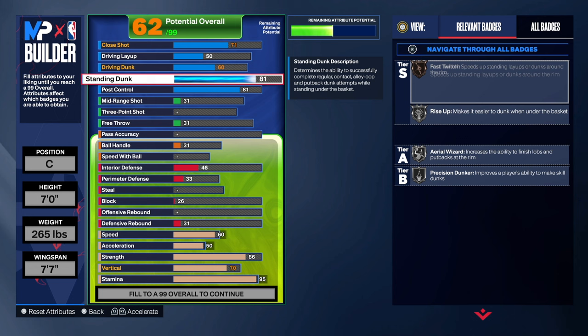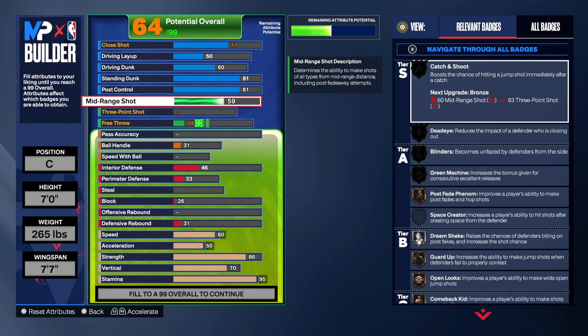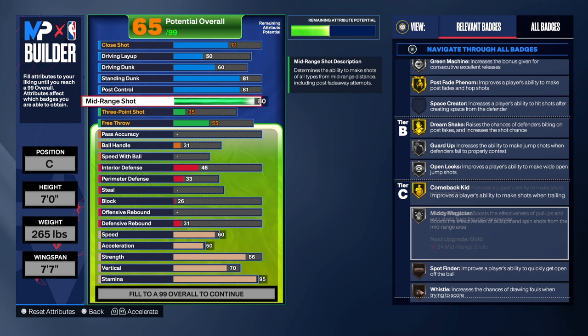The finishing is going to be solid. When I watched Hassan's highlights, he wasn't getting all crazy with driving dunks like a Ja Morant or something. He was just getting a rebound and going right up. I decided to go with an 80 on the midrange shot. By going 80, you get a lot of great shooting badges that are going to help you hit a consistent midrange.